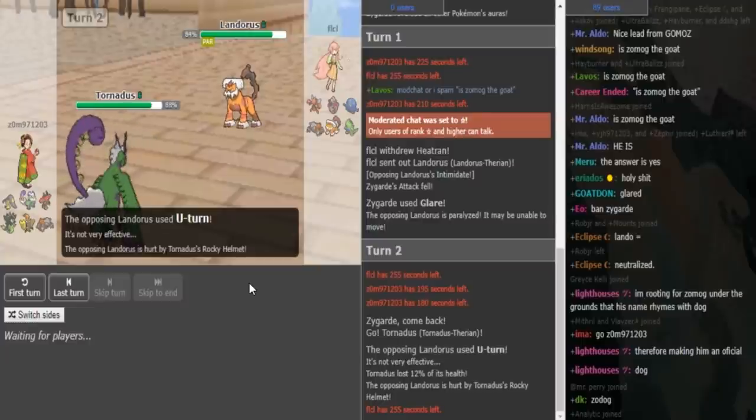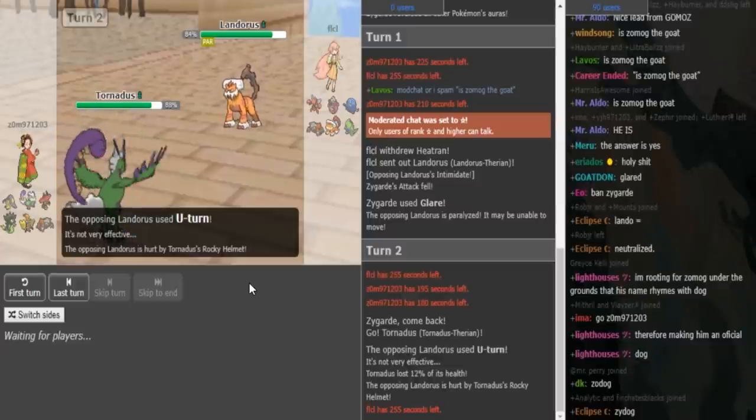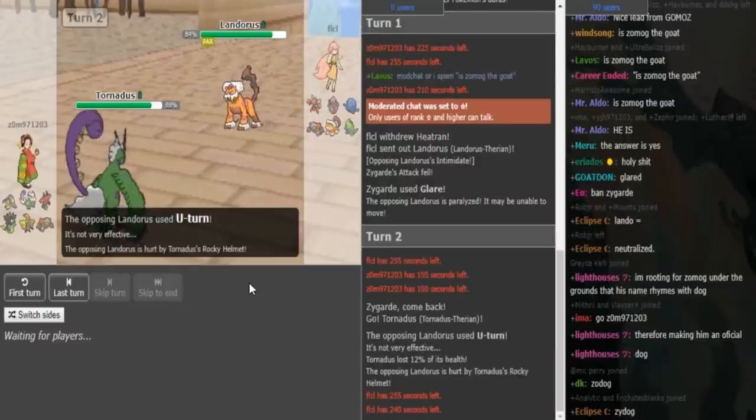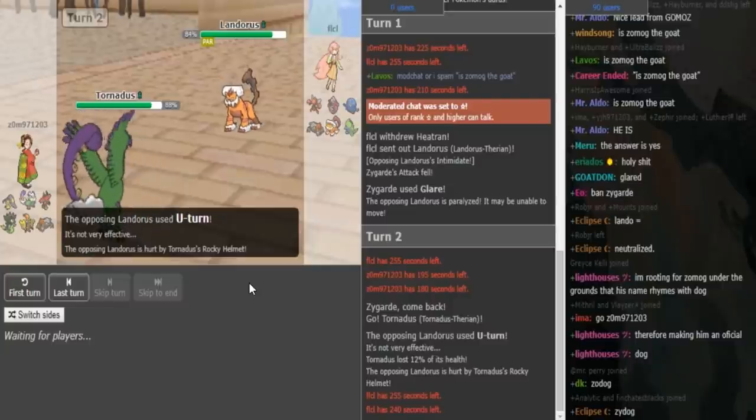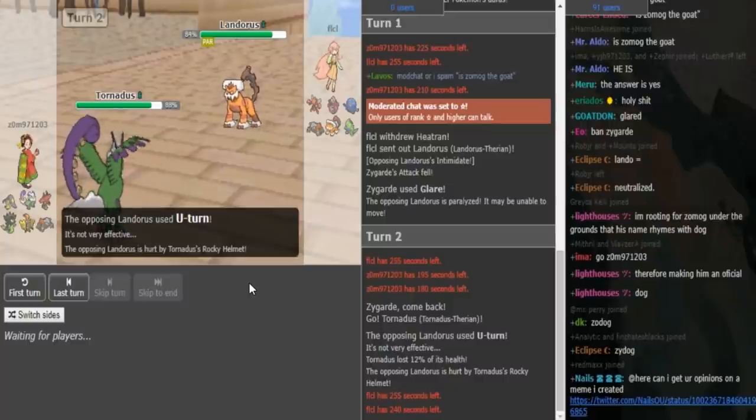Helmet Torn confirms that it's most likely max HP bulky Torn. This usually carries Knockoff, Hurricane, Defog, and U-turn. So FLCL can now either go into Heatran or Titar. He can probably go Heatran and get up his Rocks here, which his two breakers — most likely Banta and Zimov or Specs Lele — appreciate Rocks being up.